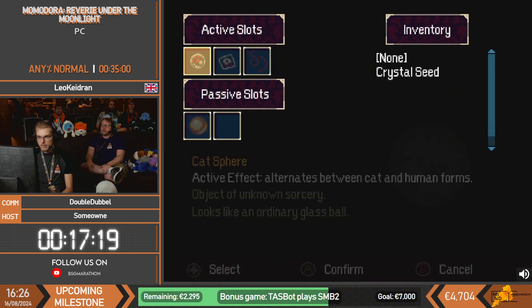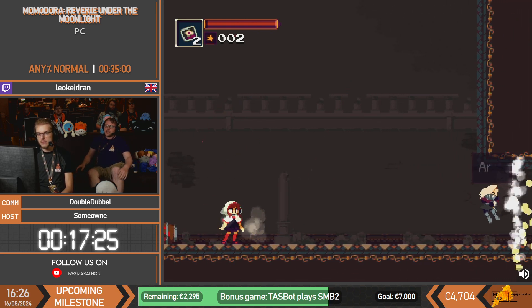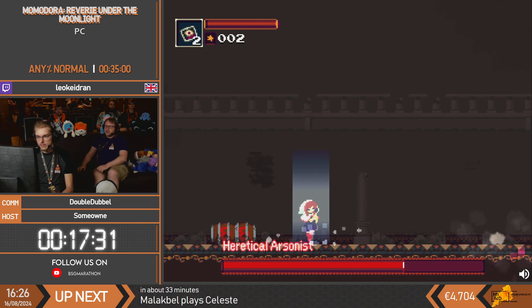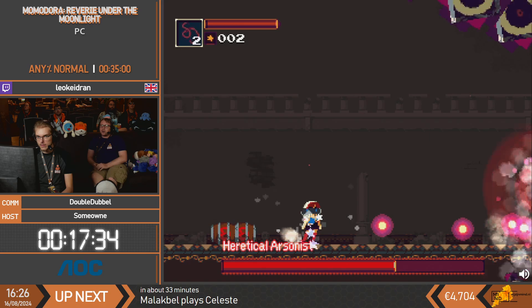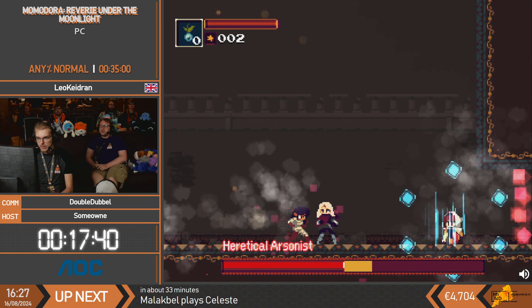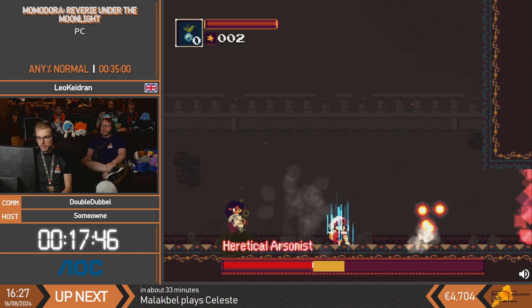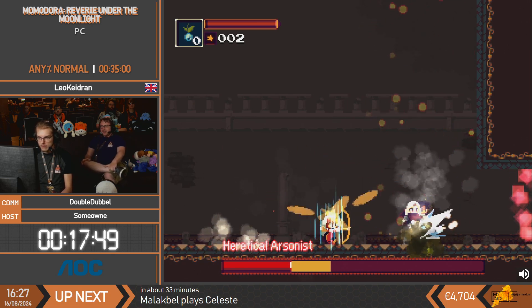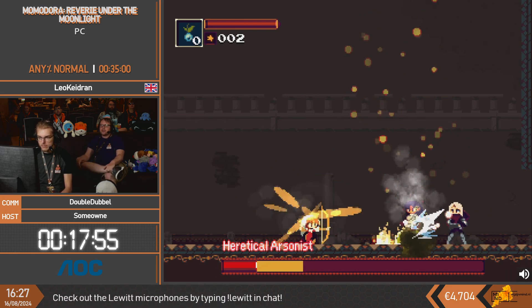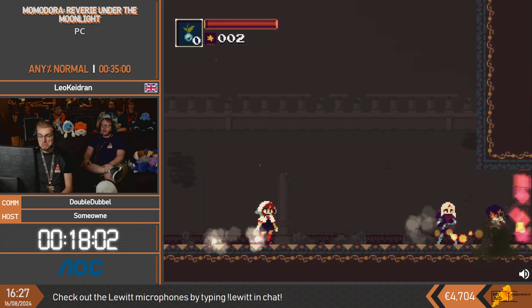A little bit of item management there to get rid of the Cat Sphere and put the Crystal Seed on. Here's a character we kind of passed earlier - this is the Arsonist, partially damaged because this lovely knight with us has been fighting this boss already. So we're just coming in partially through a boss fight - imagine an MMO where your friends are fighting a boss and you join midway through. You can see the half charges, the yellow particles coming out - this has better damage output, or DPS if you will.